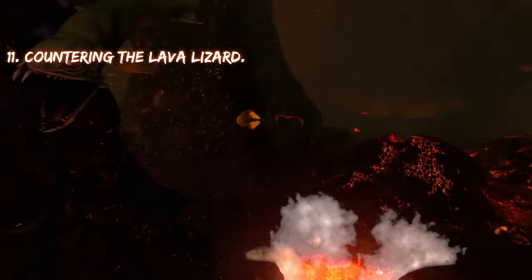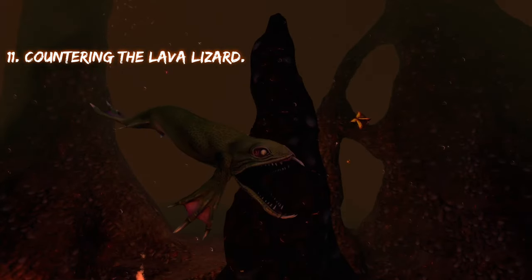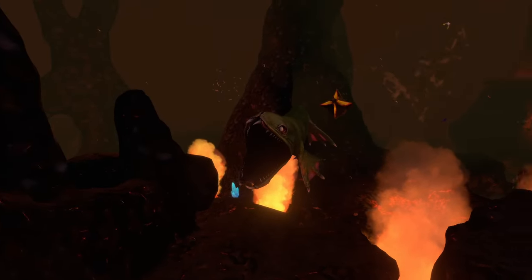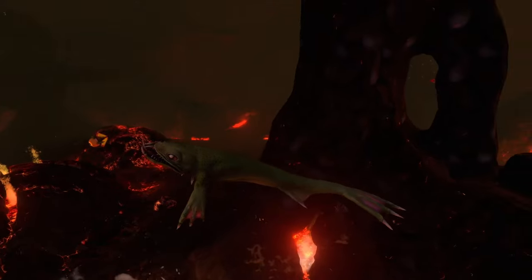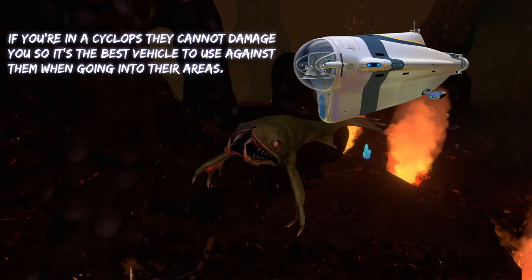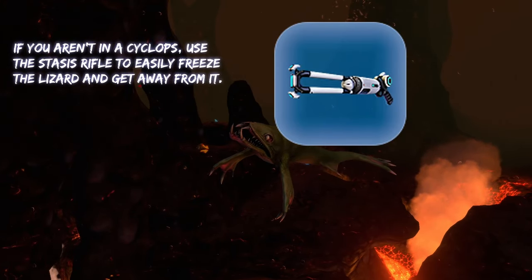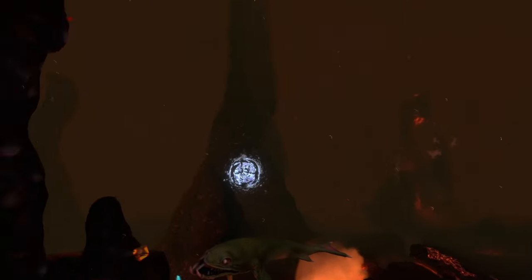We have lava lizards — basically the lava zone version of bone sharks, but a bit beefed up. They have a regular bite attack, and alongside that, they have an attack where they cover their bodies in lava and then shoot a fireball out — basically a rage attack. The only vehicle you'll really have down here to counter them is a cyclops, because they can't damage it. If you're not in a cyclops, you're going to want to use the stasis rifle to freeze them, because I really wouldn't try fighting anything in the lava zone.